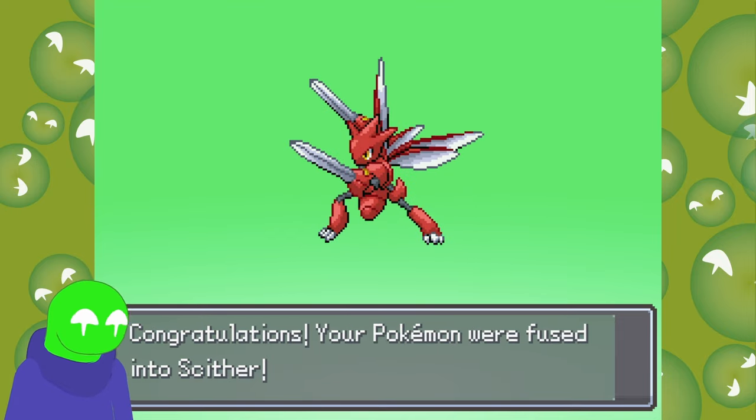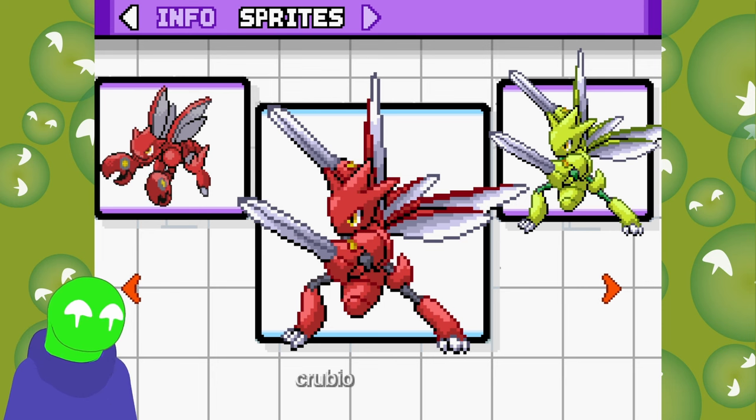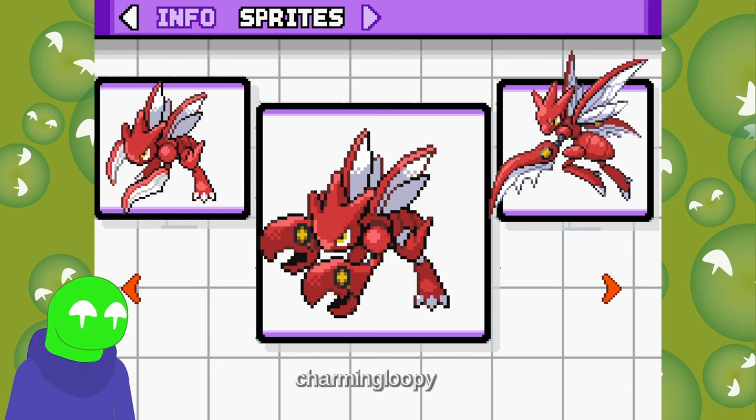He gets swords! That's actually really cool. Or are they like long shears? I think they look more like swords. It even comes in the green color. That's actually a really cool one too — it's kind of like a red Scyther if Scyther didn't have these claws.